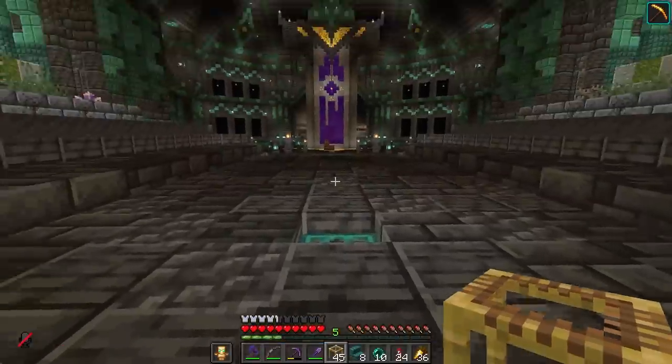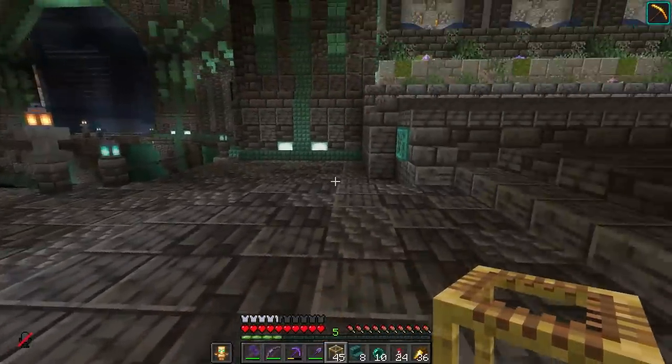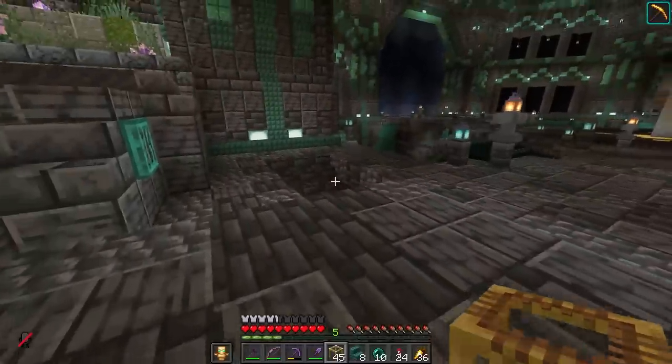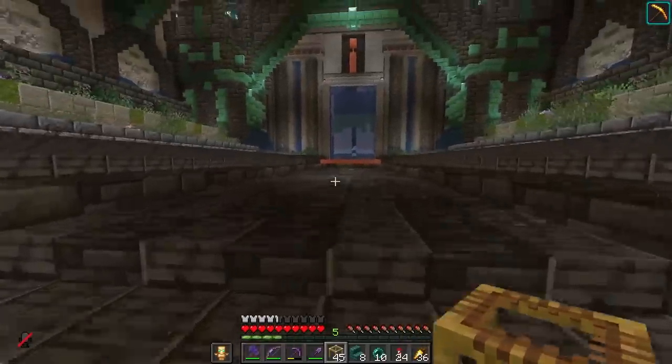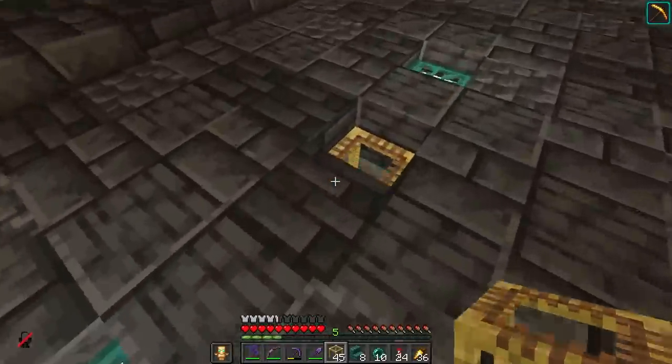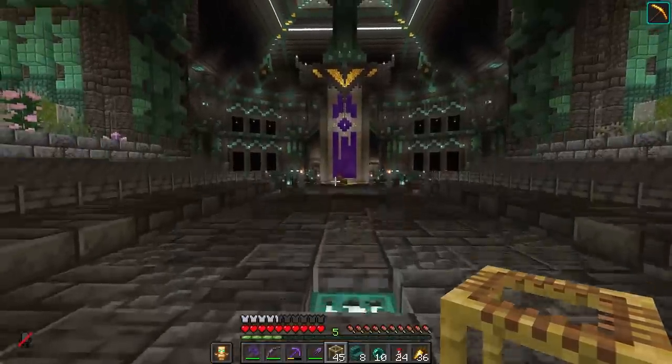We're going to get rid of these stairs and just cover this up for now and block it all off. You won't even know it's missing, except that my visitors that come through are probably going to be a little confused. So it might take Jem and Pearl and whoever else comes to visit me a little bit of time to figure out that I've made the change.